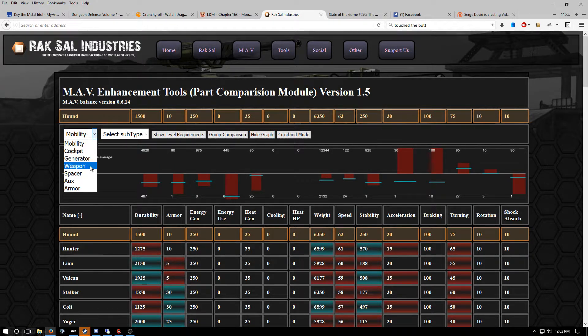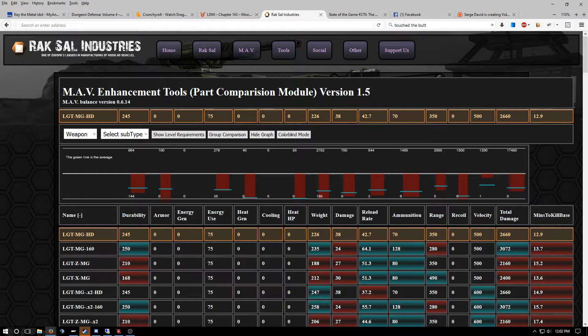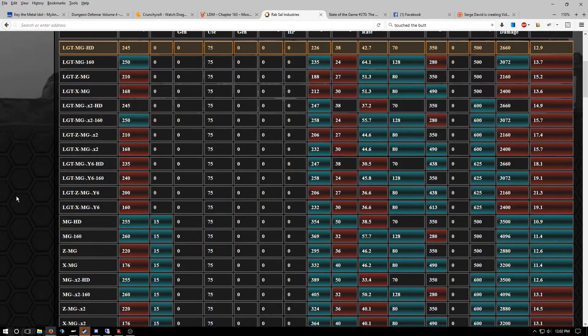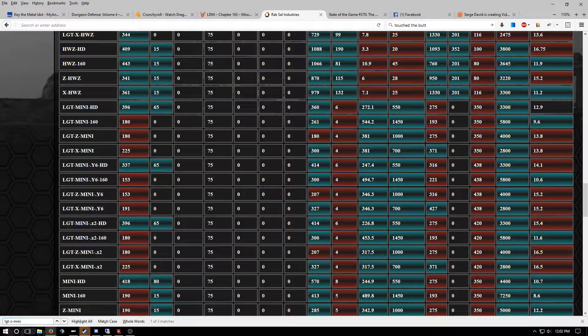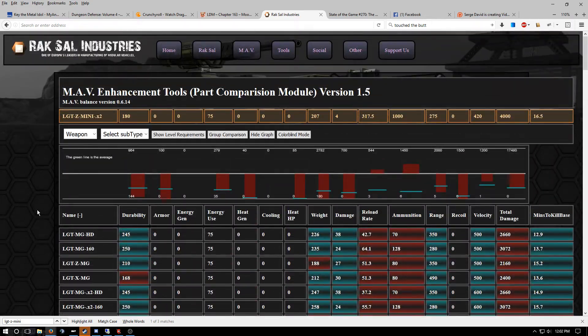So let's go to weapons and grab number 10. Let me find out what number 10 was — Light Z Mini X2. You should probably have that up somewhere. Okay, Light Z Mini X2, so let's grab that. You can see it's a little bit laggy; that's one of the things I need to fix up. So here it is, versus every single part in the game.